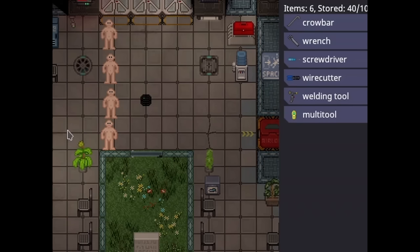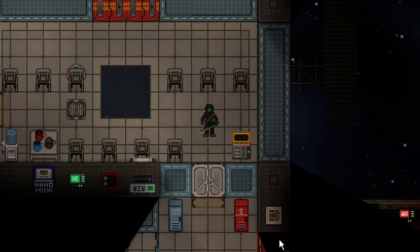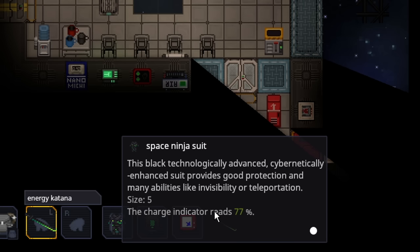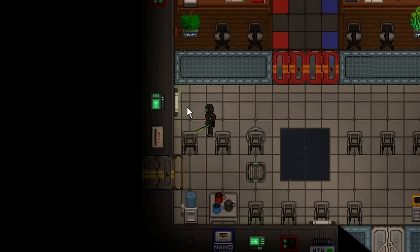They also have the ability to turn invisible, throw throwing stars which they craft themselves, and EMP a large vicinity around them. They are immune to EMPs themselves.